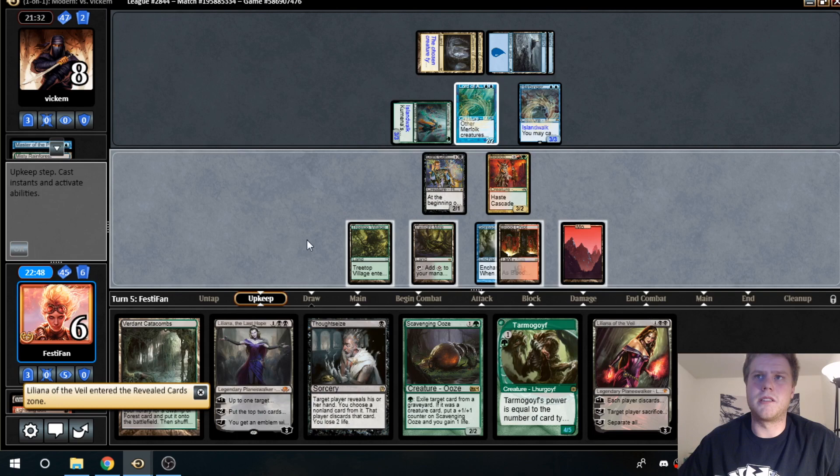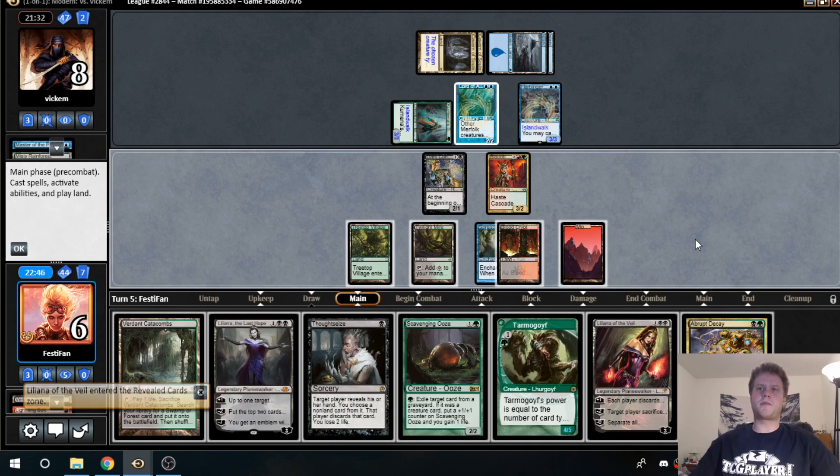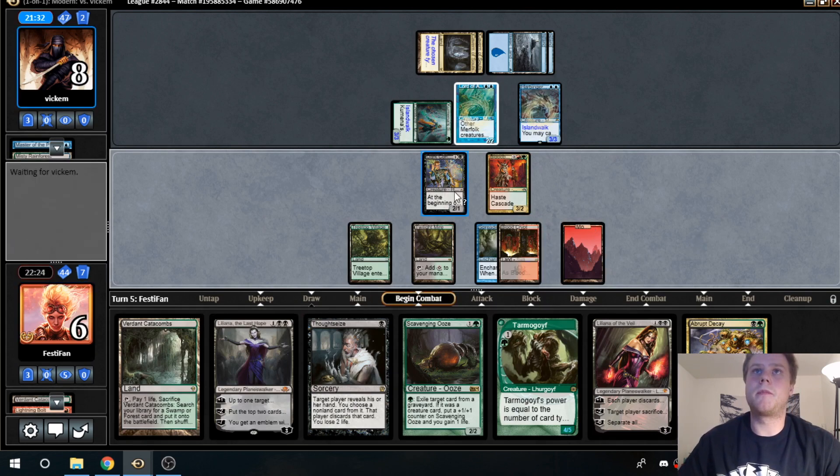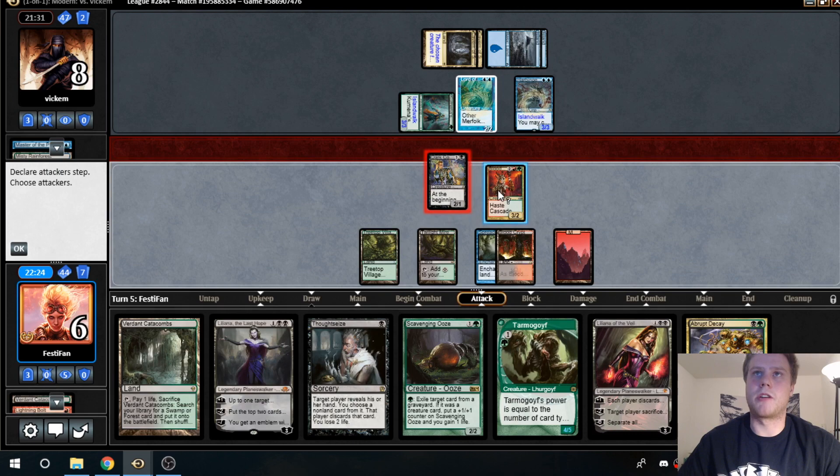A Liliana off the top — that is not what we wanted. Abrupt Decay is there. I think we just have to attack with both and hope he blocks somehow, try to blow him out with our planeswalker, because I don't think you can just take this with Lightning Bolts in your deck.